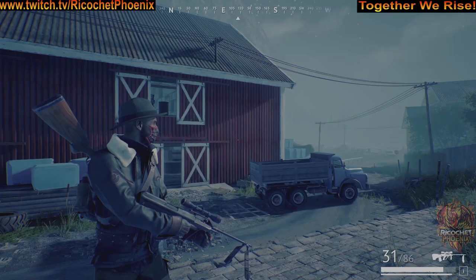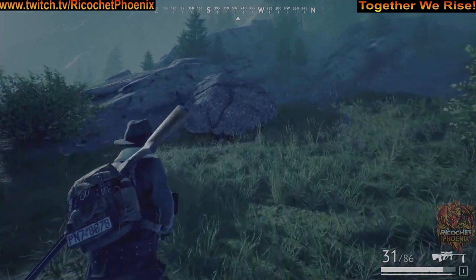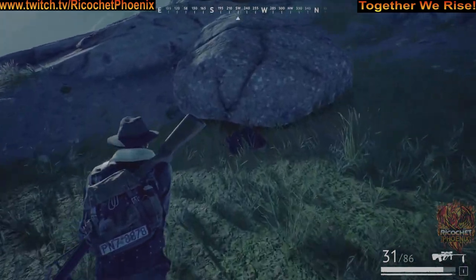This spot is located just west of the warehouse. Put the warehouse to your back, head up this hill a little bit. You're looking for this rock, and your stash is located right there.